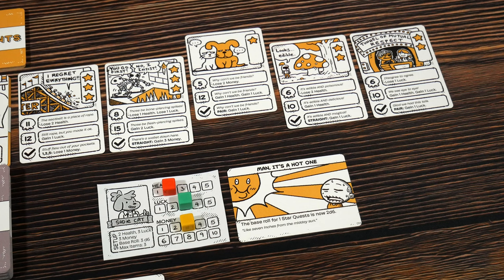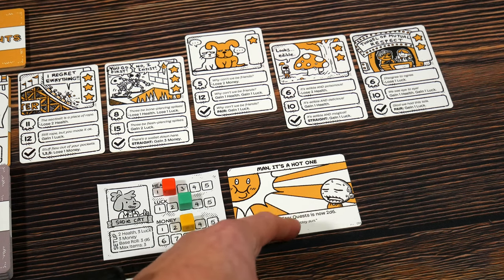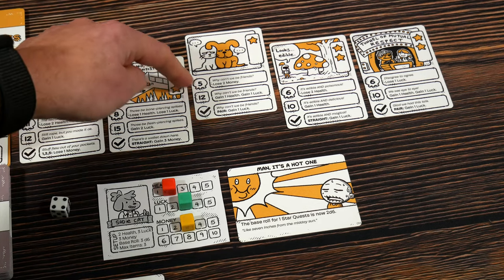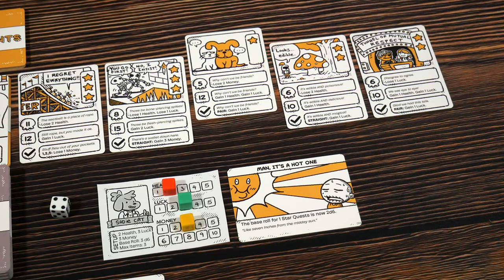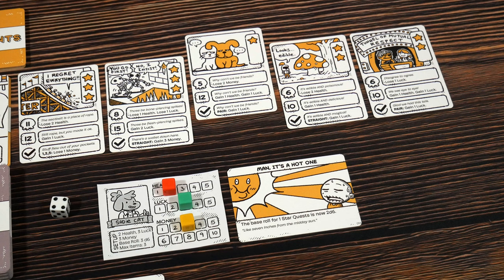Let's dig into gameplay. We can pick any quest we want to start with. I'm choosing this one-star quest, but the environment card says the base roll for a one-star quest is now 2D6. So regardless of having a base roll of three, I can only use two because man, it's a hot one. I might want to increase the number of dice I'm rolling. To bump up the number of dice, you spend money equal to the number of stars on the card to gain a die, up to three additional dice at max.